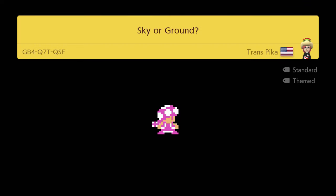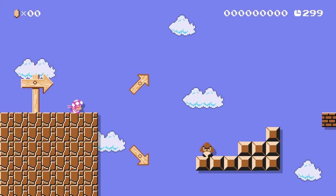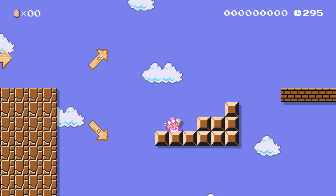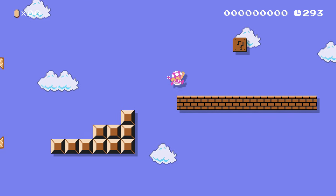She's a cutie — she's wearing a little Bowser Jr. hat, it's pretty cute. Okay, so I've got these arrows here. I guess I'll try the sky first. Let's go.